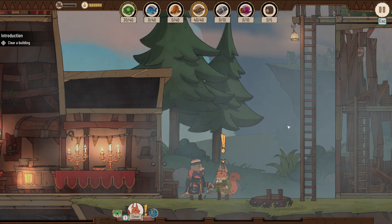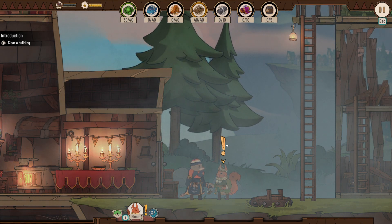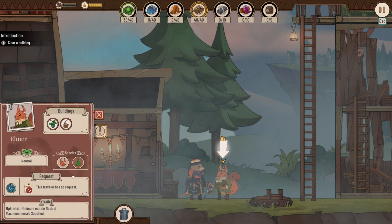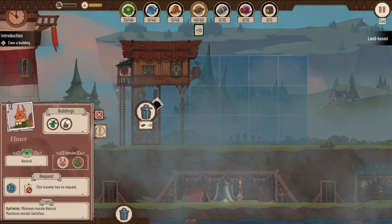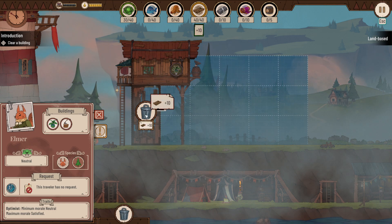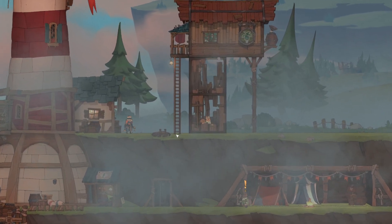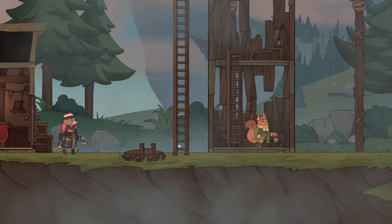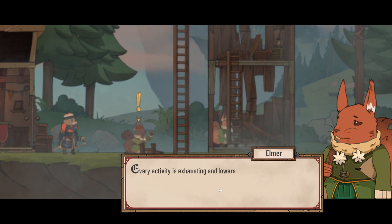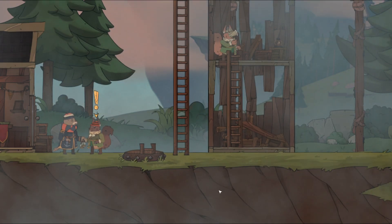Getting stuck briefly on the camera controls — WASD stopped working momentarily. After sorting that out, I assign the debris clearing task. The game explains that every activity is exhausting and lowers morale; if morale reaches zero, a traveler will have to rest and won't be able to help anymore.